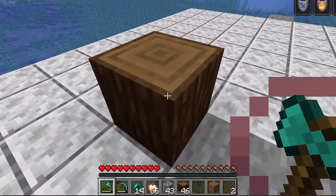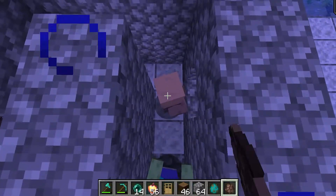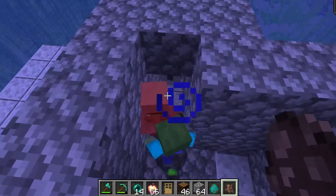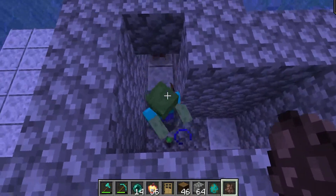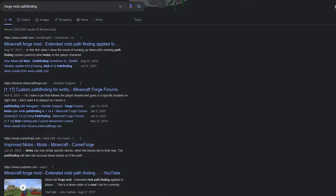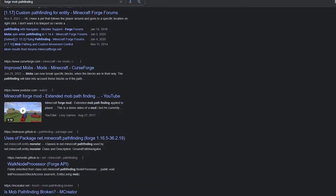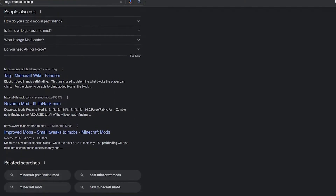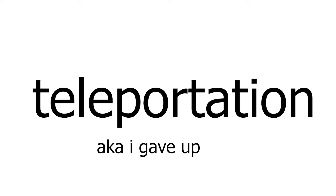With that out of the way, I then had to find a way to get to the wood block. If you've played Minecraft, you know that mobs can pathfind their way to certain positions perfectly. I wanted to use that technology to let my player pathfind to the wood block. I spent literally hours scrolling through forge forums, but all of them were either outdated or just not relevant to what I wanted. So I tried the next best thing: teleportation.